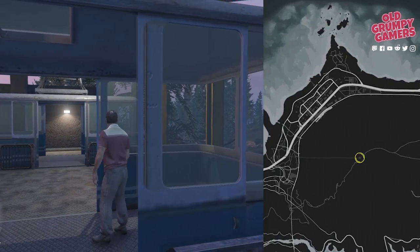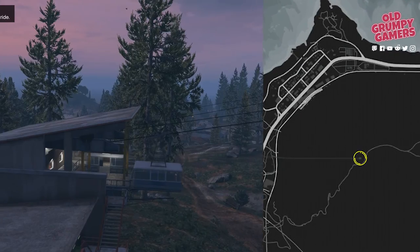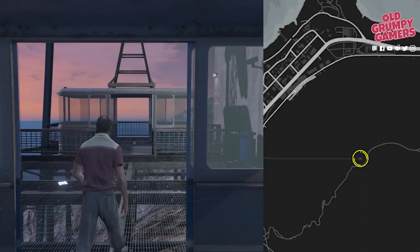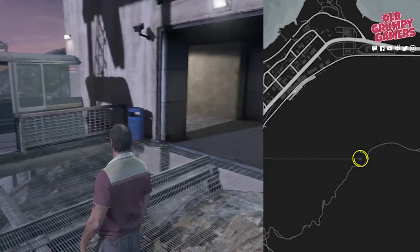Next we're heading to the top of Mount Chiliad, or more specifically the cable car platform. I inadvertently picked this one up while capturing Glenn Scoville for Mord, which is what we're looking at here.